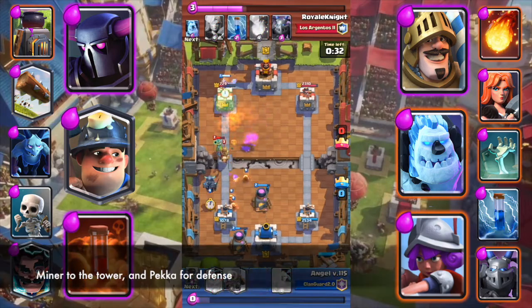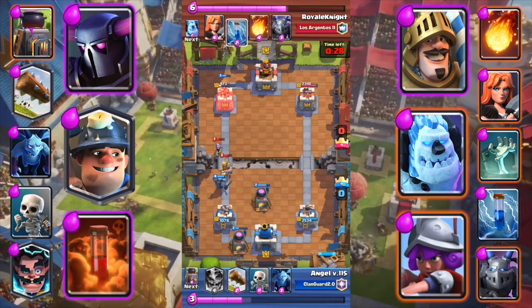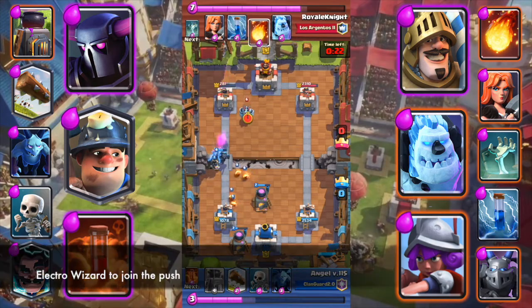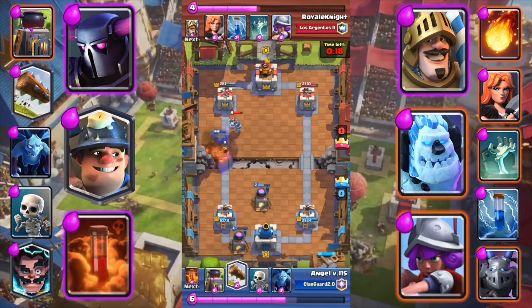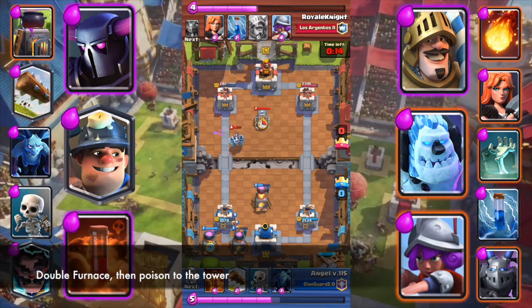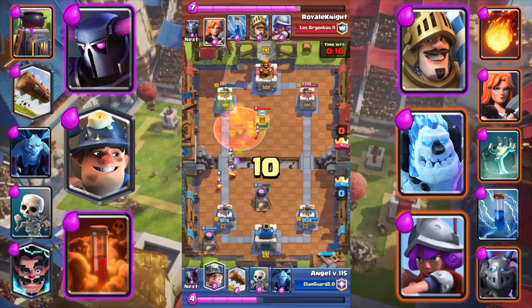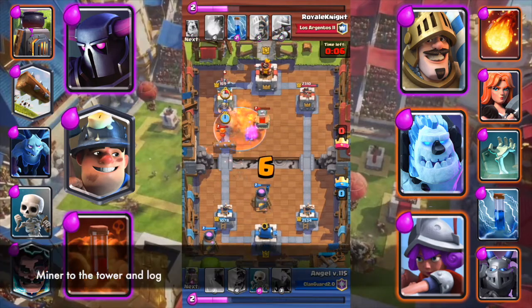Miner to the tower and P.E.K.K.A for defense. Electro Wizard to join the push. Double Furnace, then Poison to the tower. Miner to the tower and Log.